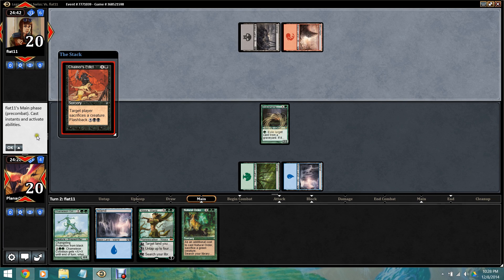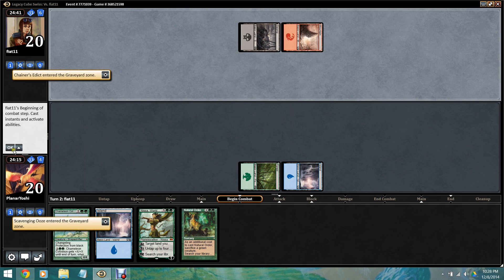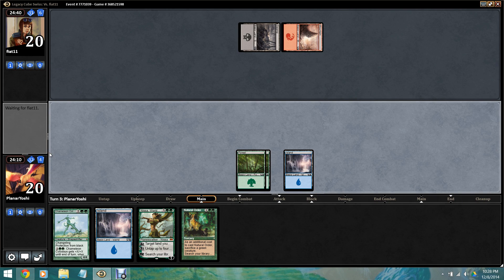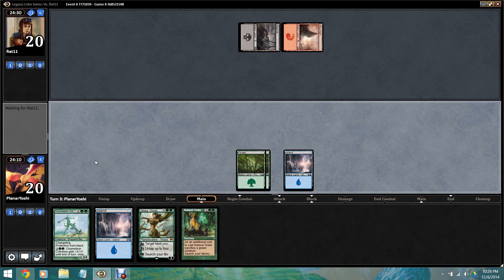That would be cool. Or we could get edicted — can't always get what you want. We did draw the second green, which is critical here. So next turn I'll play Chameleon Colossus. I'm surprised he killed the Ooze so aggressively; it probably means he has more removal, which is not really great for us.